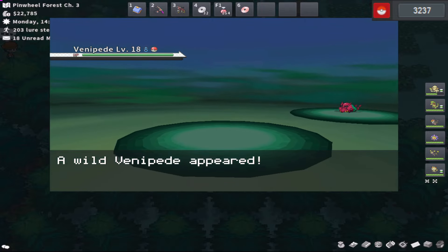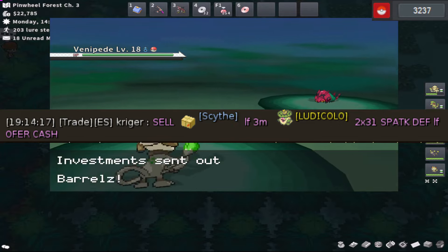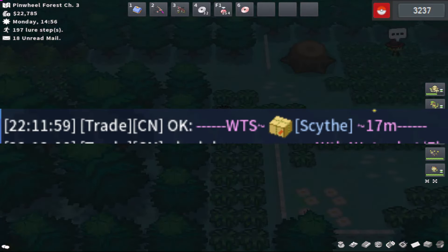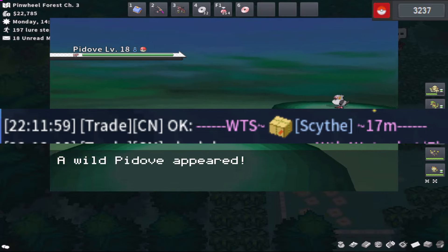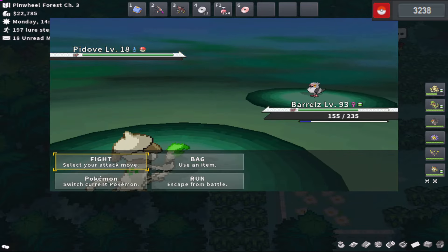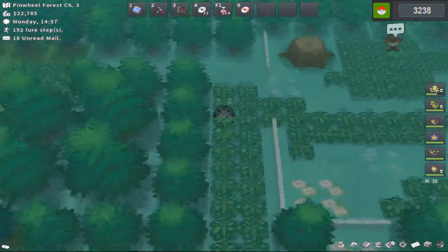Staying on the topic of the Scythe, this is the price of it in September of 2017 — only 1 mil higher in price. But here's a screenshot in November of 2018, and now it's up to 17 mil. And here we start climbing in price. I don't have any more Scythe screenshots unfortunately, but I hope this helps document the crazy amount of value in these.